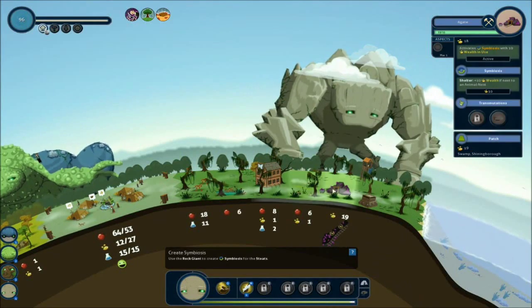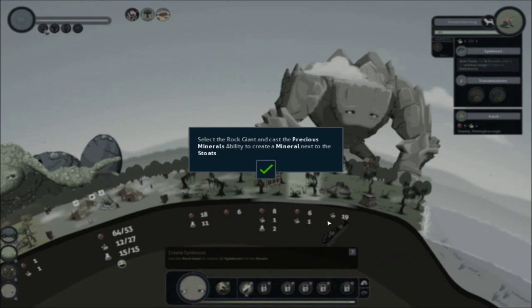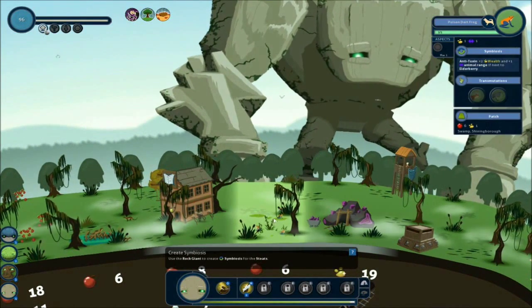Shouldn't this create symbiosis though? How do I do this? Select the rock giant and cast a precious mineral spell ability to create a mineral next to the stouts. That's what I did though. There's a mineral and there's the stouts, right?